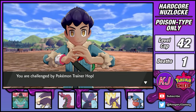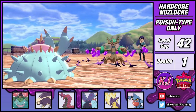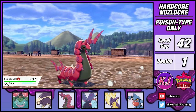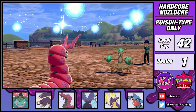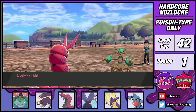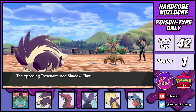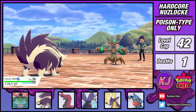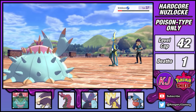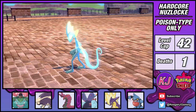The next battle against Hop was definitely not as clean as I expected. I lead with Toxapex to set up Toxic Spikes before switching into Scolipede for my usual setup. Thing is, I hit myself in confusion twice in a row and Trevenant got a critical hit. That was close — talk about unlucky. Having to tweak my strategy, the rest of the battle largely evolved around pivoting my team and dealing big damage with Venoshock onto my poisoned opponents. Toxapex was able to stall out the Inteleon to give me the win, but that was one of the closest battles I've had in a while.